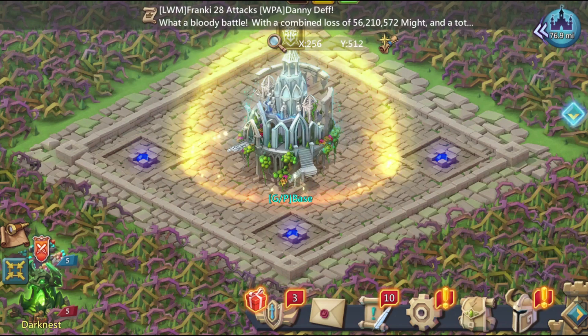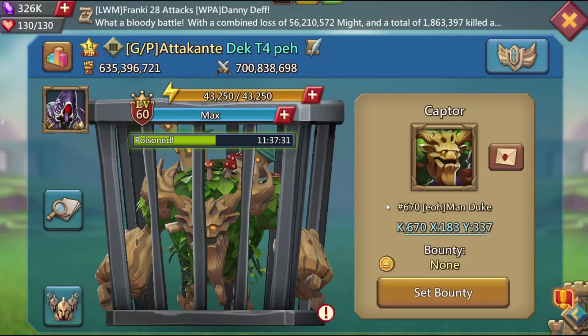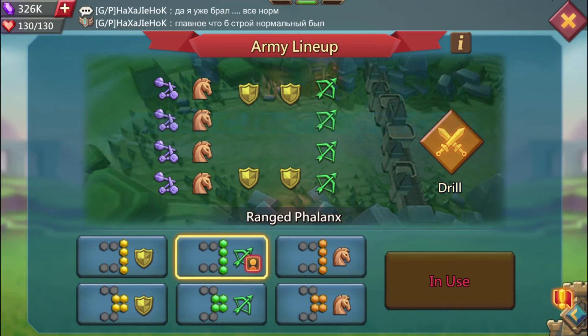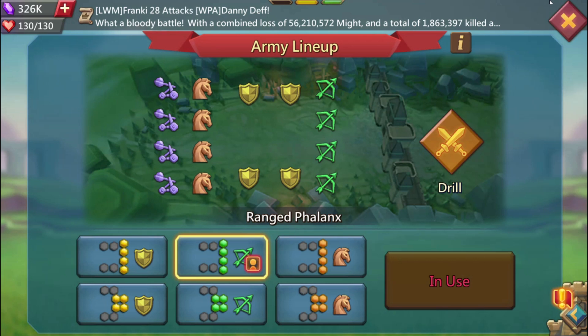It's not that difficult as it may seem. There are phalanxes and wedges, and a lot of you guys don't know which formation to use - to go with the phalanx or to go with the wedge. Hopefully I will be able to explain it all and make this as easy as possible.